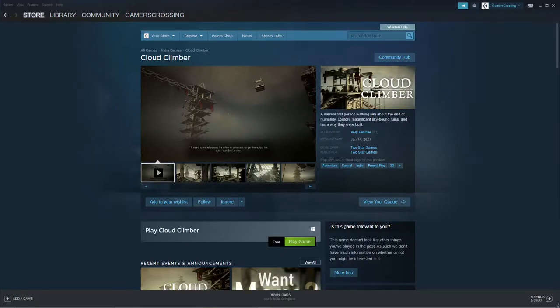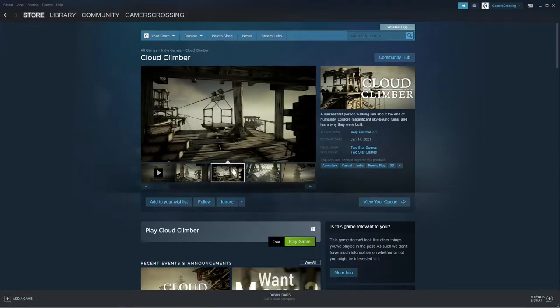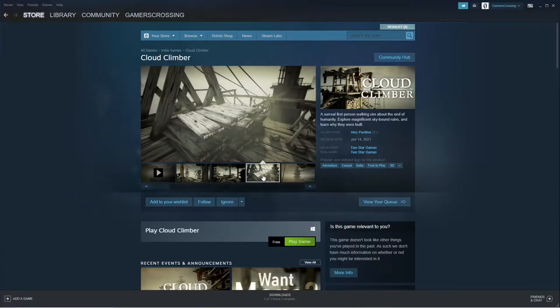What is going on everybody, Gamers Crossing here with your weekly Saturday upload. For today I have a brand new game called Cloud Climber. It is a surreal first-person walking simulator about the end of humanity — explore magnificent skybound ruins and learn why they were built. This kind of looks like a Call of Duty map, like World at War. That map Battery — I love that game, it was actually the first Call of Duty I ever played.